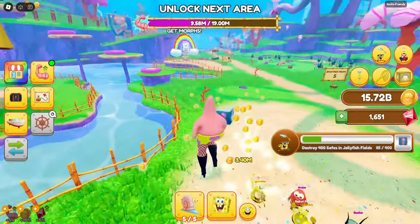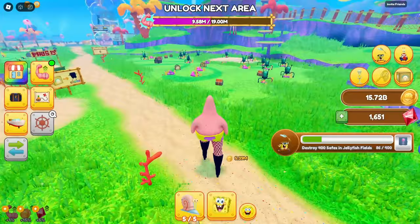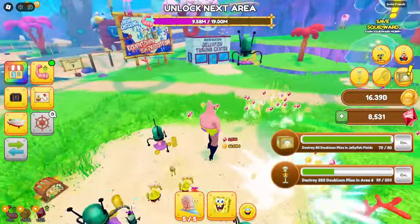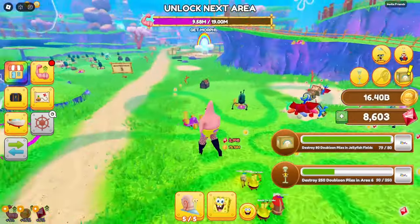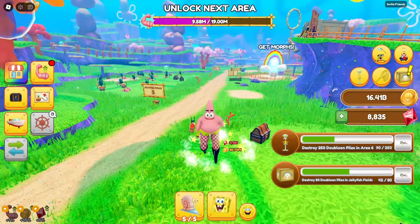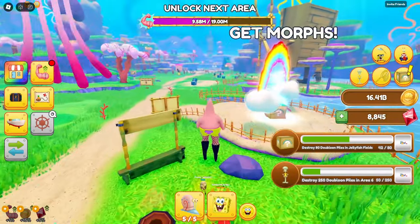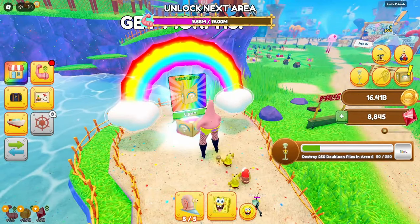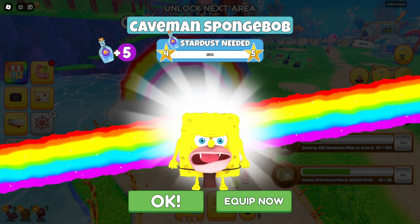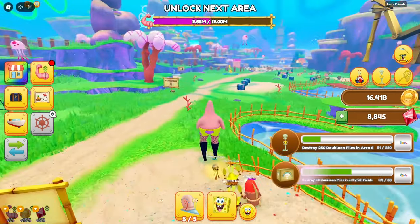We'll have to try and get him. I'll beat up some doubloon piles and get myself a new morph — because why not? Looks like we got enough doubloon piles to go and do the things. More gems are good. Rubies are kind of a premium currency type thing, but you can usually get them pretty easily just going around the place doing normal stuff. We got another Caveman SpongeBob, which means five more dust earned — that's not really going to do too much for us.